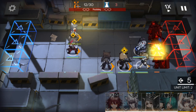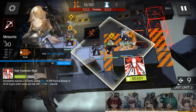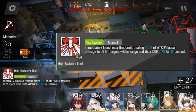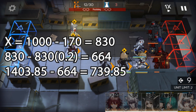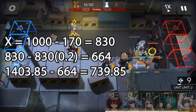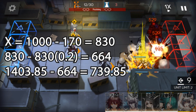We will now test with enemy defense debuffs. I have Meteor, Meteorite, and Siege. Meteor reduces enemy defense by 20%, while Meteorite reduces it by a flat 170. Siege will deal roughly 1404 damage. In the clip, the enemy's defense is 1000. Using the formula, we reduce his defense to roughly 664, and Siege deals 740 damage.